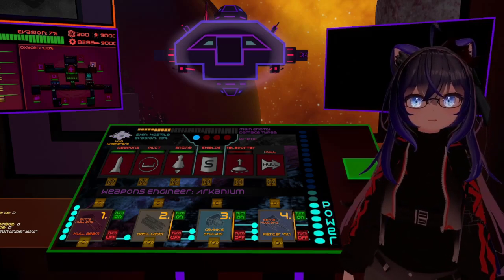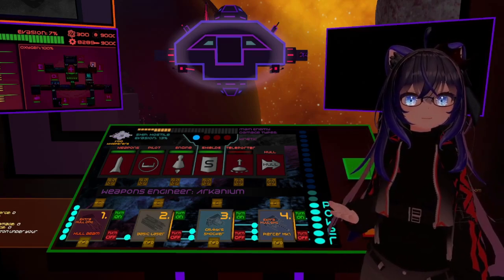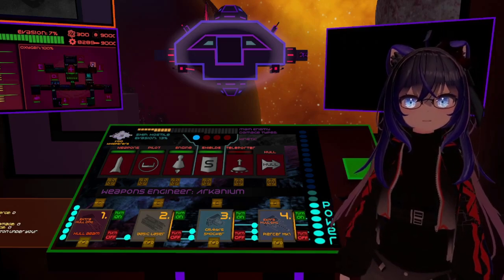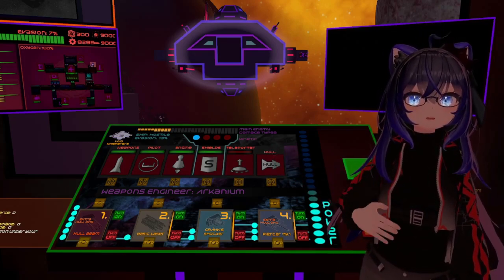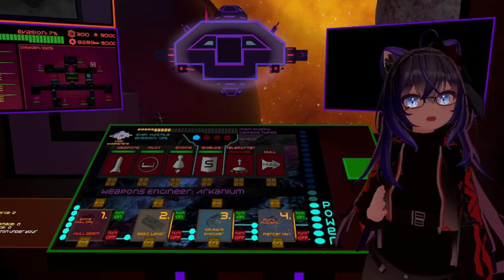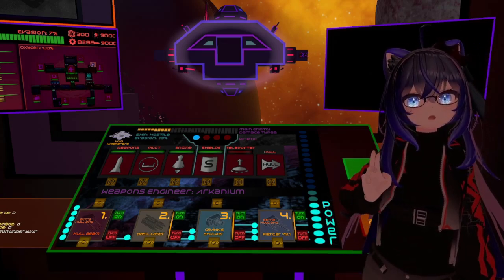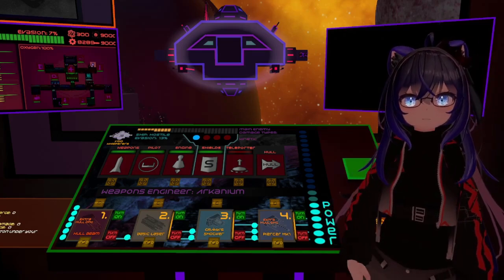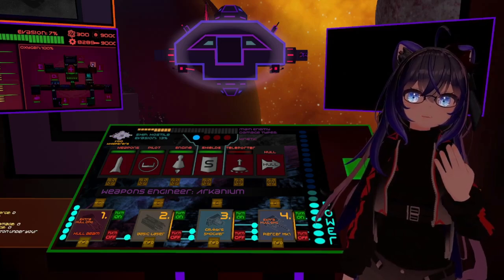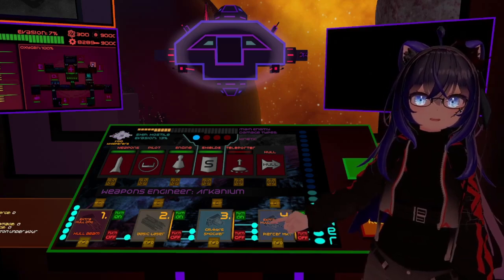If you have a beam-based weapon such as the pike beam, hole beam, or the faction weapon Void's Choir, you need to make sure that the shields are disabled in order to deal damage. Shockers do not deal damage to the enemy's health, however they are great at disabling subsystems. Auto lasers and flak cannons are the two weapon types that will target any random system. Flaks are very good at disabling shields, but they do require force grab to be fired. Some weapons deal extra damage to the hull, which can be seen on some of the displays.